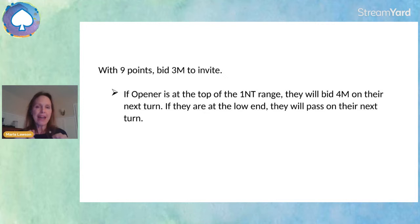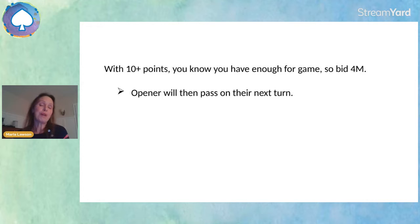If you as responder have 10 or more points and opener shows four cards in your major, you know the strain — you're playing in the major — and you know the level — you're going to game. So just bid game, bid four of the major, and opener will pass.